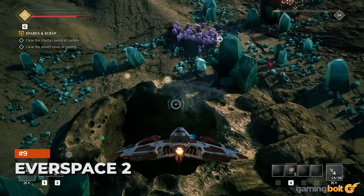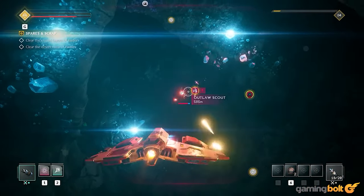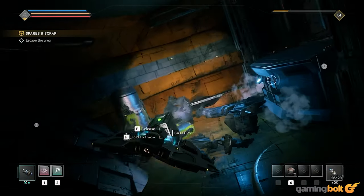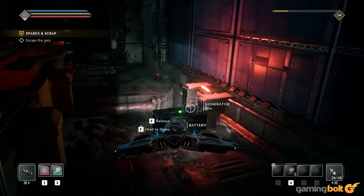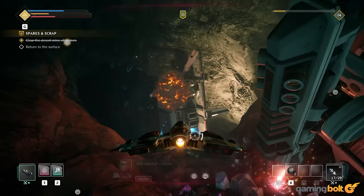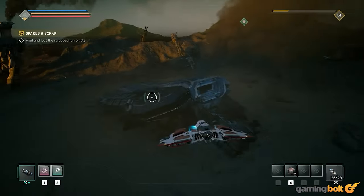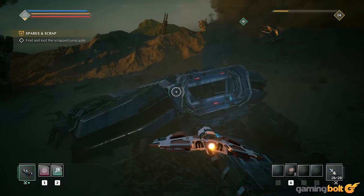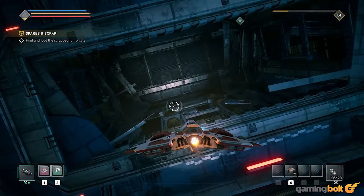Everspace 2 takes what worked in the original and builds upon those foundations in new and interesting ways. You will once again be assuming the role of a spaceship commander, and the story revolves around trying to survive against enemy factions and hostile aliens. You are free to choose different upgrade paths for your spaceship and your crewmates, which can come together to create markedly different builds.